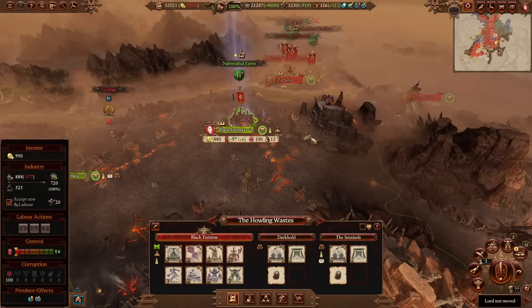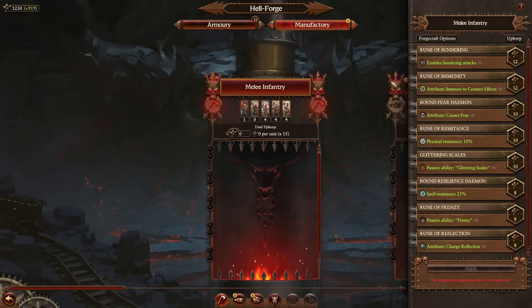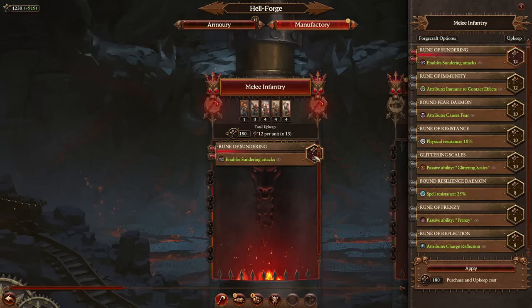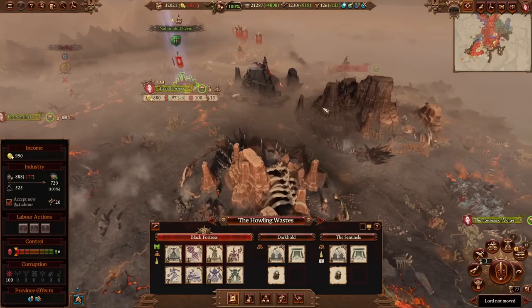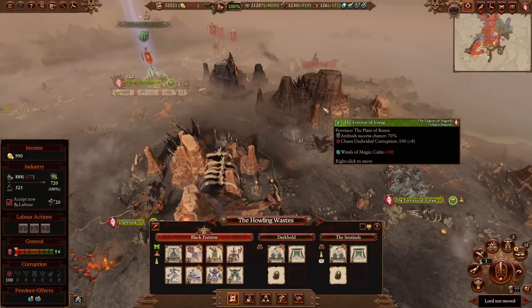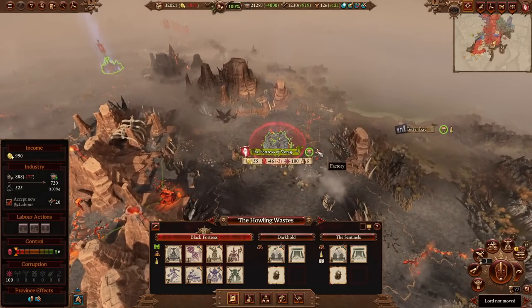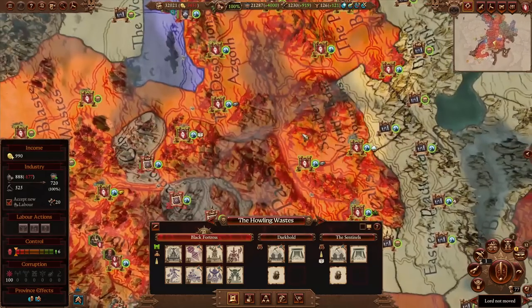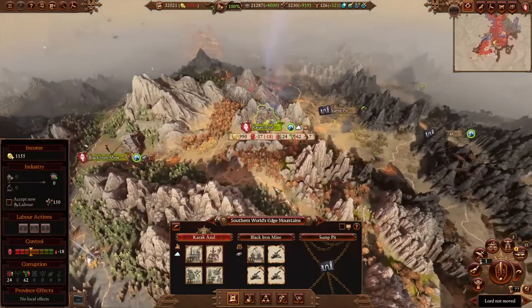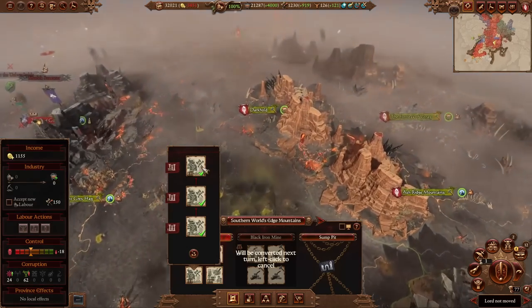Ornaments cover all things military — building advanced military alongside Hellforged options increases the unit caps for units you want to recruit, and utilizing forgecraft upgrades consumes ornaments every turn. Ornaments allow your late game units to snowball significantly and increase their combat power drastically. As previously discussed, aim for a one-to-one relationship between outposts and factories, but if you're making too many raw materials, convert an outpost to a factory to start producing ornaments again.